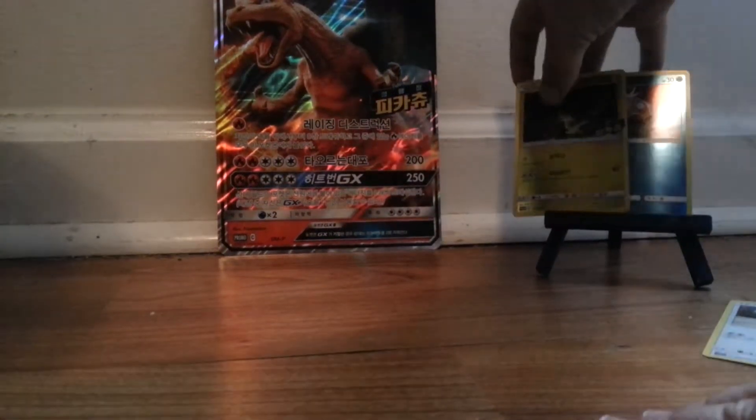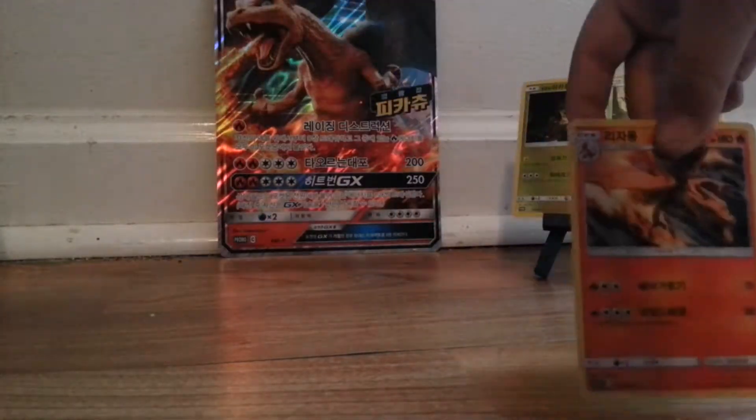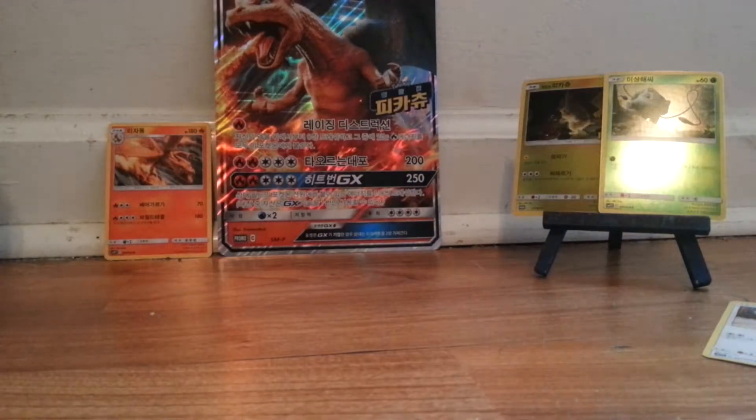So we got our Detective Pikachu, our Magikarp, and now our Bulbasaur, so we each have three packs. This is my next pack — look at this, we got a Charizard. I love Charizard — if you didn't know, he's my favorite Pokemon. So far we got two Charizards.